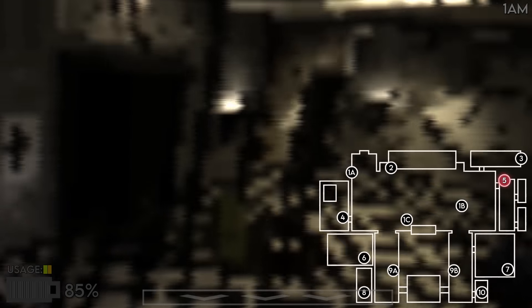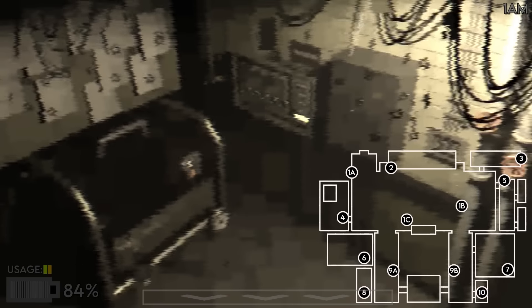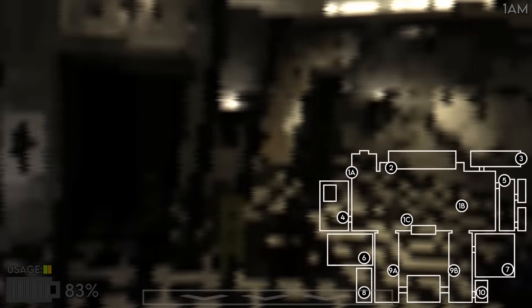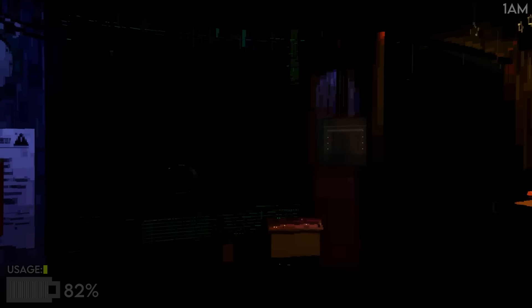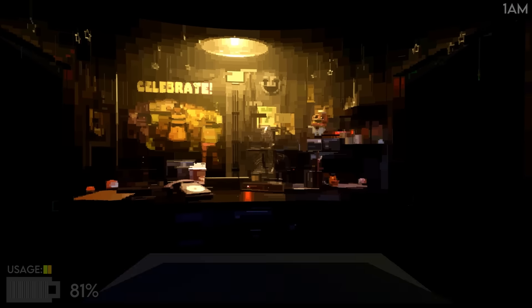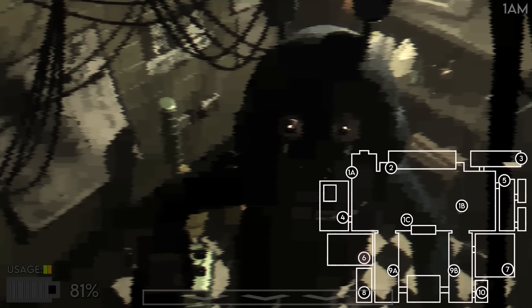Okay, we're good. Turn that off — 86% power though. Let's check cams again. Where the heck is she? There's Bonnie, about to attack. Chica is nowhere to be seen. She might be in the kitchen, that's my only guess. Oh there she is — Camera 9B, right next to me. She's in the hallway. I don't think she'll attack just yet but you've gotta be ready.